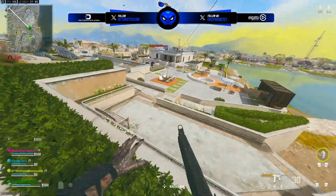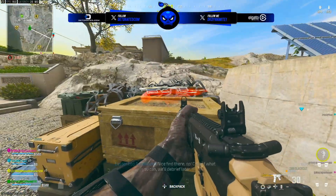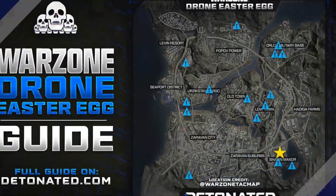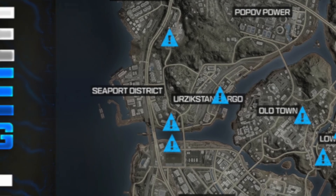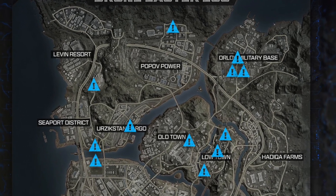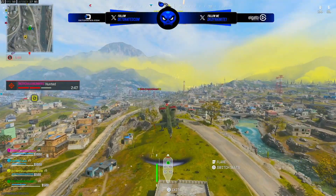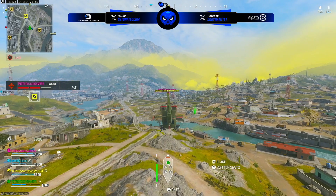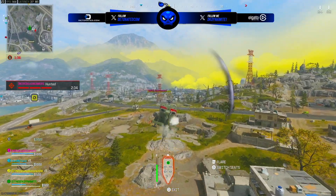There's a loot pool of sorts — fixed spawn points where a part can be, but there's no guarantee it'll be the exact part you're looking for. I've also seen comments saying the body of the drone is most commonly found near Orlov Military Base, which may be the case. On the same rooftop on the building next to the manor I managed to find the right wing and the blades across about 10 games. You might go 10, 12, even 20 games without finding a single part. I'd recommend hot dropping on a specific point of interest every game for 10-plus games in a row until a part spawns there.